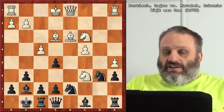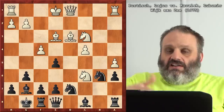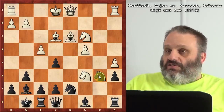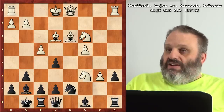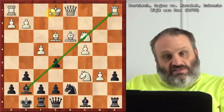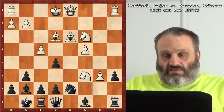White's center's totally collapsed, although that Knight's sort of free. He takes the Knight — White's up a Knight, although it's pretty dangerous looking there. The King's no good. This Knight's just got a crazy position.